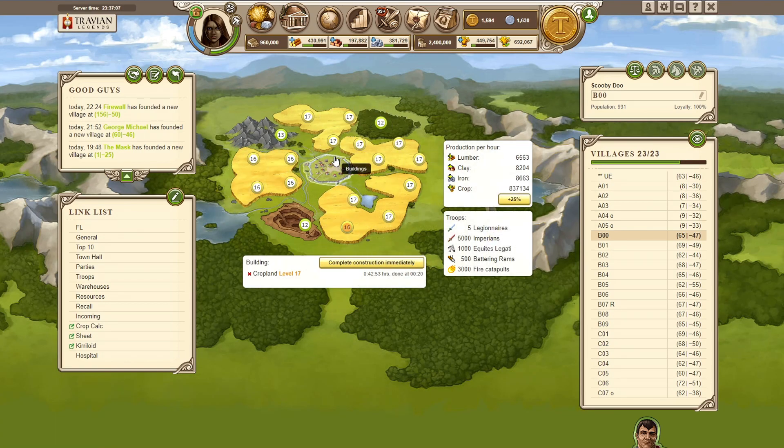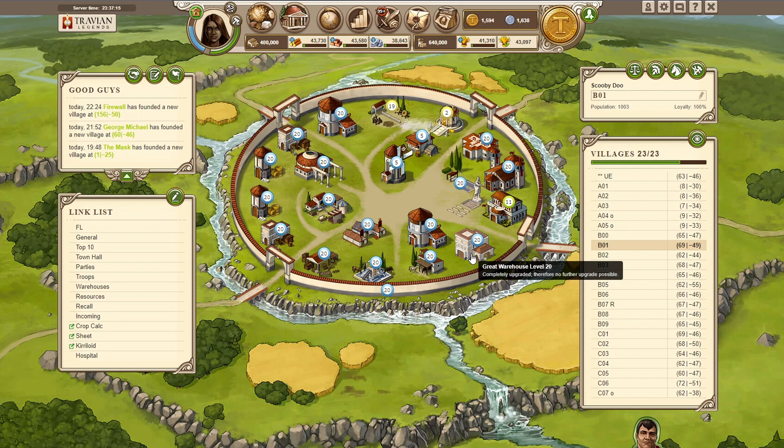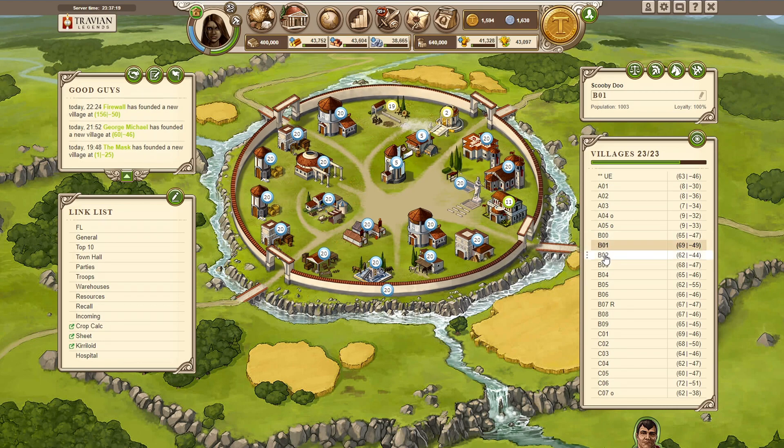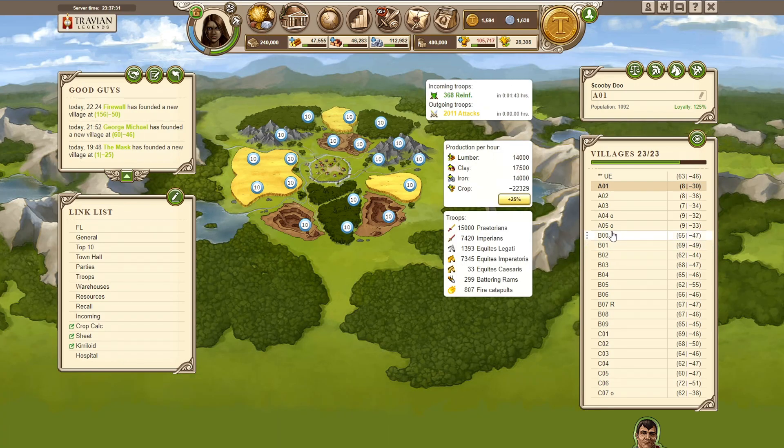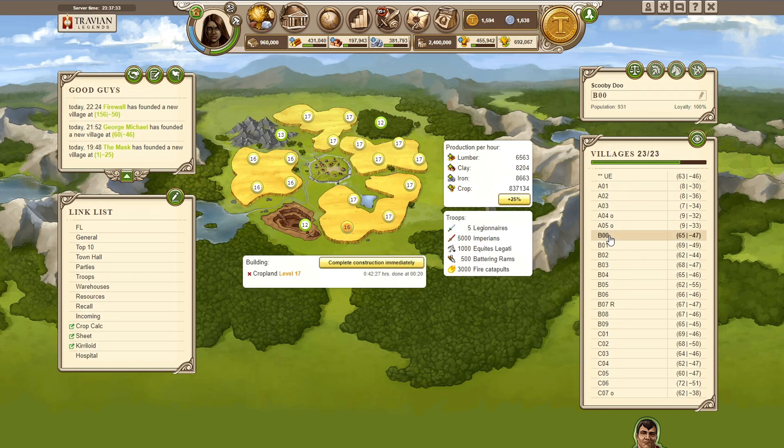Just gonna do more slow simming of the fields. We'll for sure have all fields at 17 or more, and probably also start on level 18. We also placed 2 great granaries and a great warehouse in our hammer, and the main scout town also got one of each. Spawn hammer got just one great granary to get the bid up from the rating. Overall pretty nice - costed over 10 million resources.